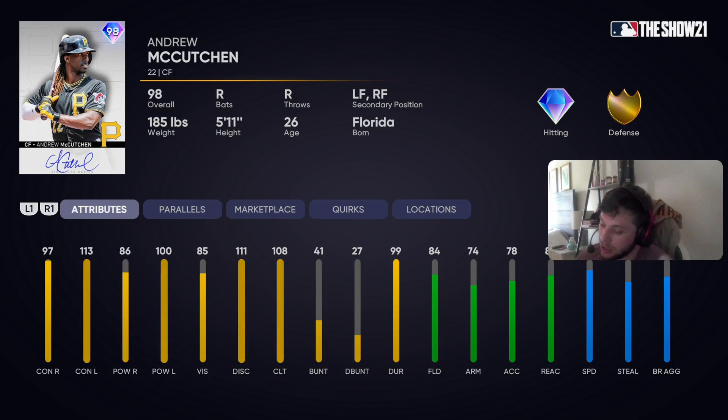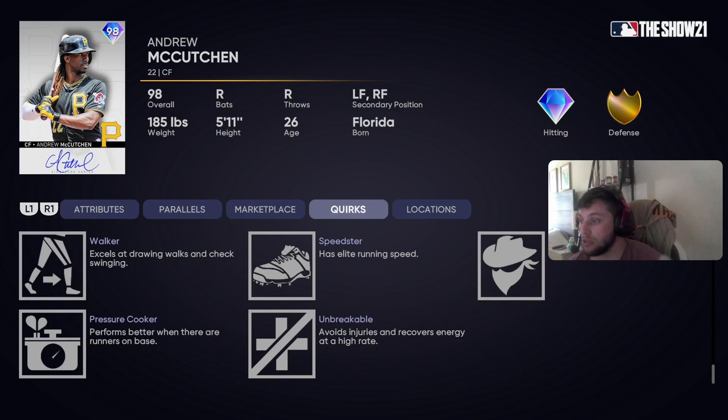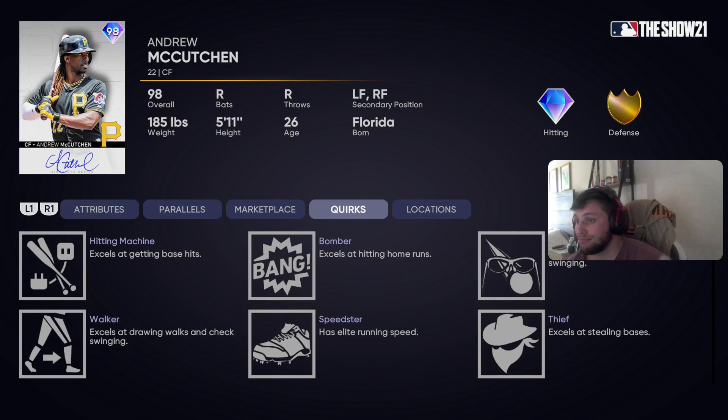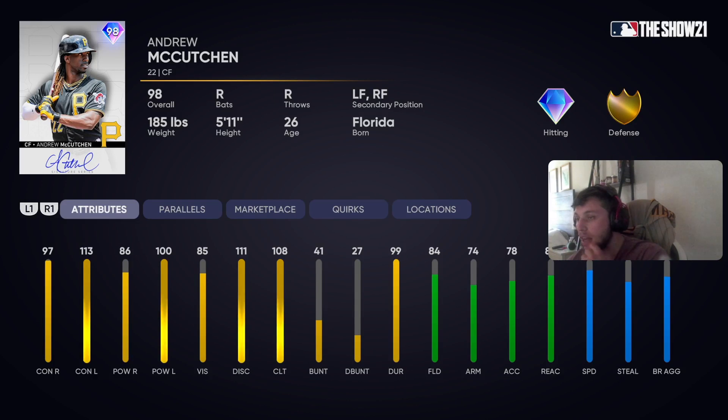He's like 90 plus speed, so he's going to be able to hold down center field for us. Let's check out his quirks: hitting machine, walker, speedster, bomber, thief, unbreakable, and pressure cooker. Speedster's new, thief is new, so he steals some bags. But yeah, we finally unlocked him — Signature Series, so while he was with the Pirates, this is their card they summed up for him: a 98 diamond.